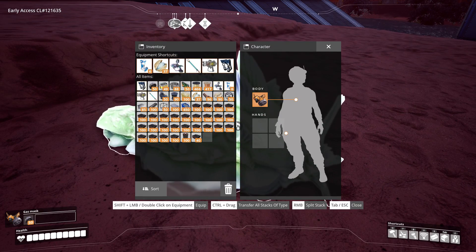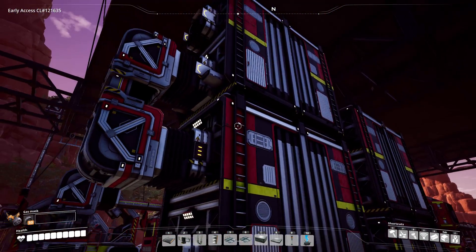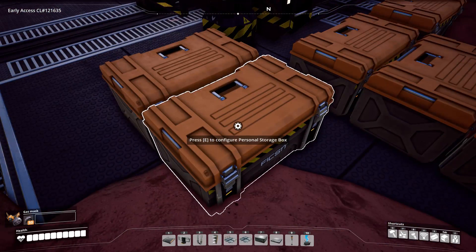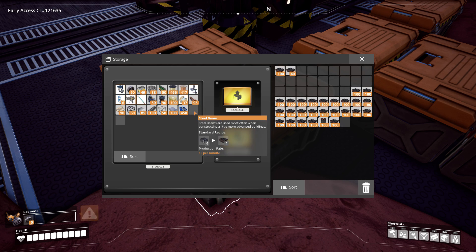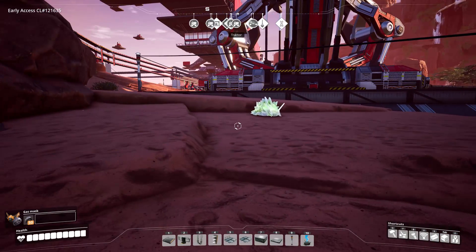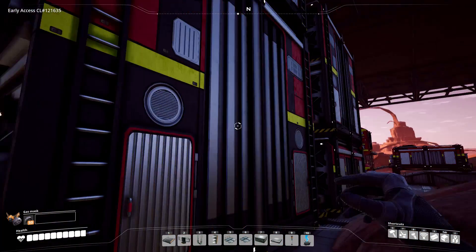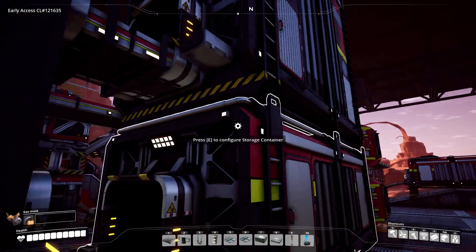The gas mask works to counter the slug poison — fantastic. We have a lot of stuff to do. Let me dump all these materials — store all — and take the steel back out. Oh, did we run out? Oh, my filters — oh god, quickly! Okay, that was close. Let's grab the steel from here. We need 15,000 steel beams, so we're going to need multiple storage containers. We'll start with this one.